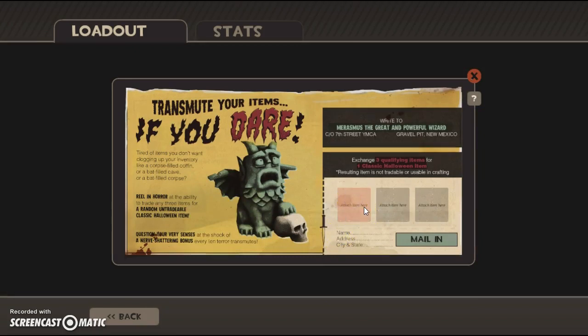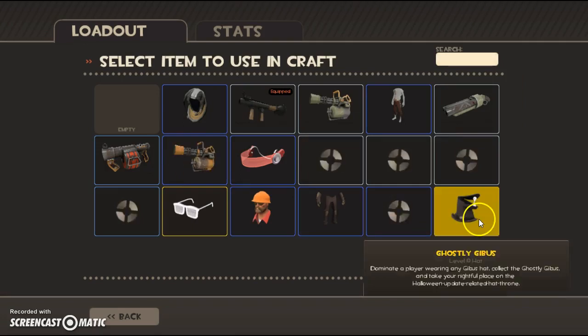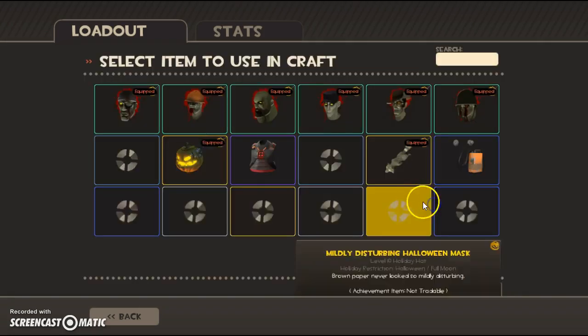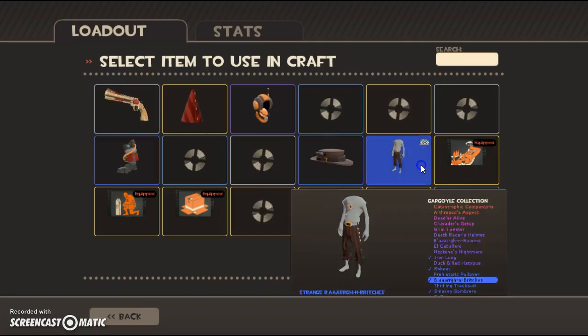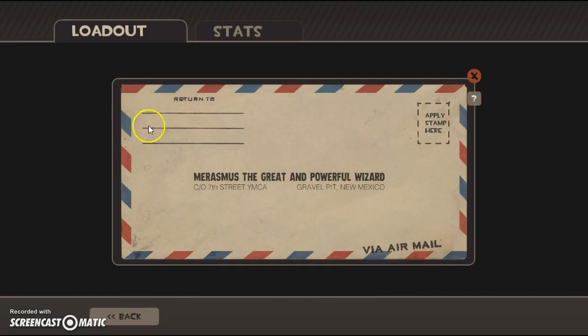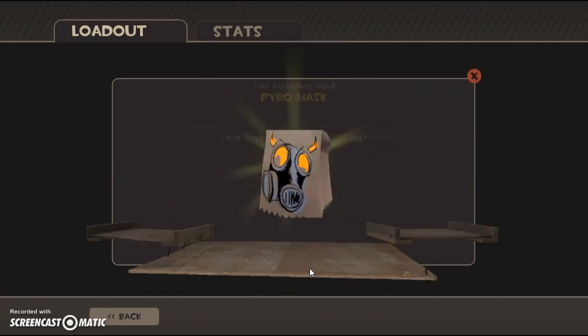That's Halloween Transmute — three qualifying items, and one classic Halloween item. A Final Frontiersman — is that a Strange one? No, that's a regular. I can transmute that. And Strange. See what we get? Bye. Go. What do we get? Is it cool? Is it bad? I don't know. We found a pyro mask?